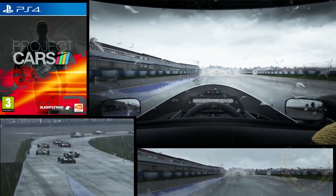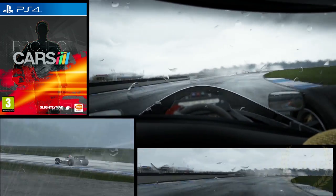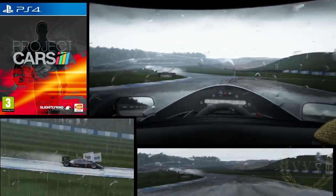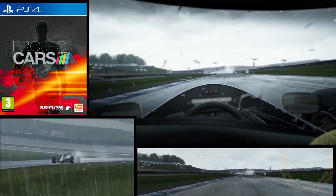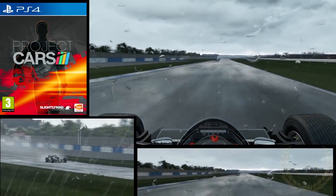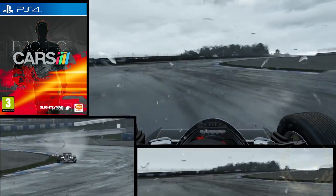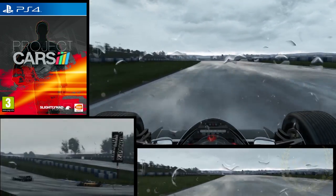If new Formula One cars aren't your thing, there's also a selection of historic cars going across the classes — a wide range from all different eras. Here we are in the Lotus 98T in the wet at Donington. This car was a real handful to drive — I was just learning the car at this stage. We've got different views here, and you can see when the turbos kick in the back end really steps out. It's really tricky in wet conditions with assists turned off — you have to be very gentle and not let the power kick in until the car is straight.